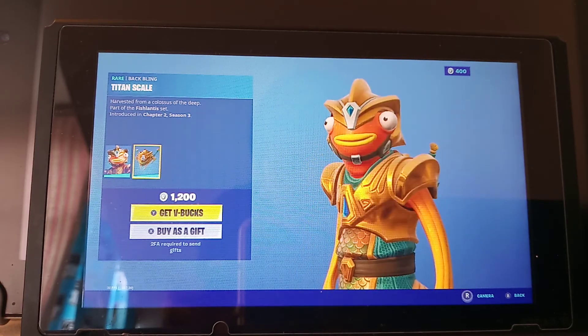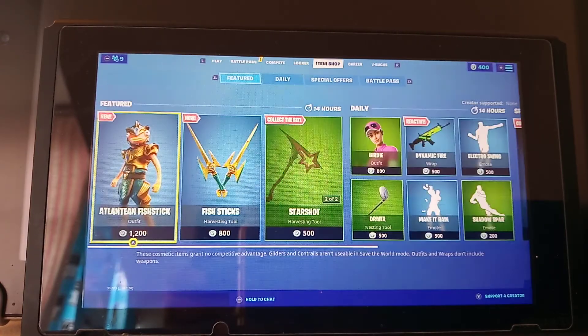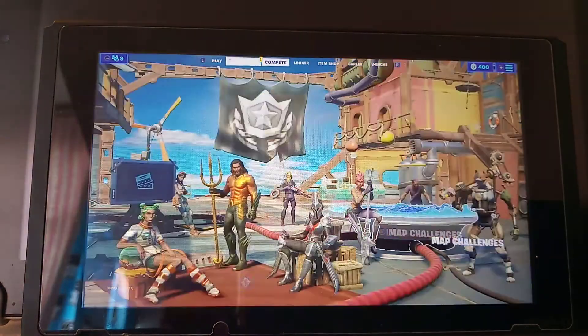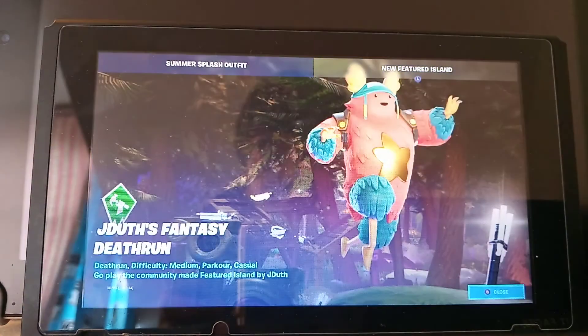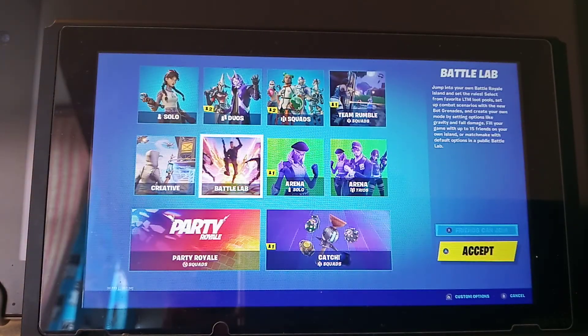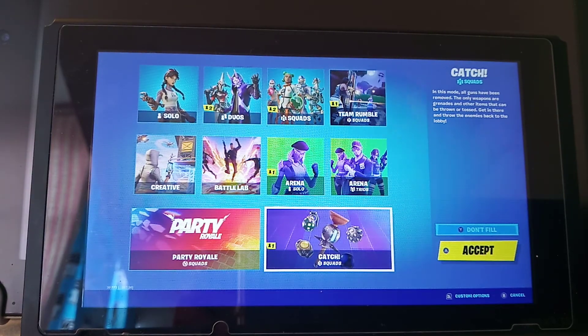I don't have a Support-a-Creator code yet, but if you know how to make one, do tell me. There is the Altian Fish Stick which is shocking, and there's a new feature — Iron Island Judith Fantasy Death Run. There's also a new LTM called Catch — it's all throwable items, no weapons. Only throwable items like clingers, stink bombs, impulses, boogie bombs, and port-a-fortress.